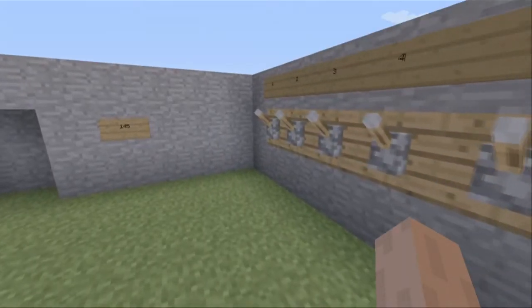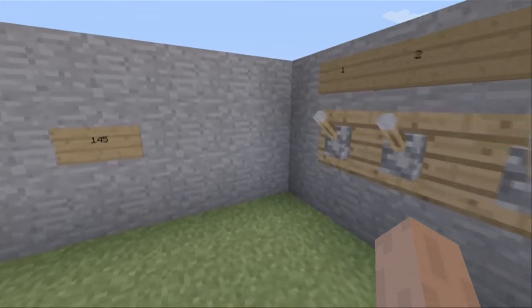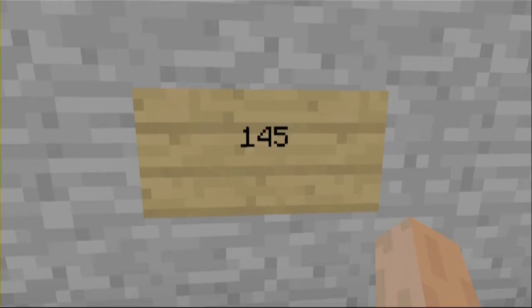This is the front view of the combination lock. On the far wall you can see the number I used in this example is 145.